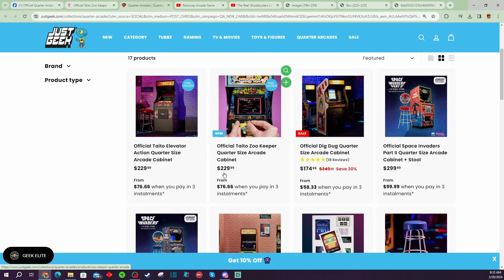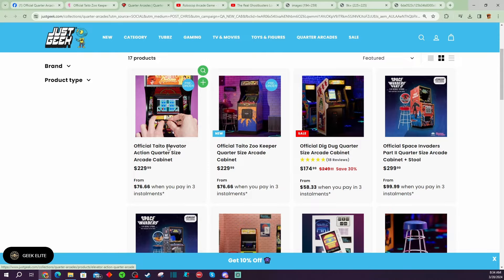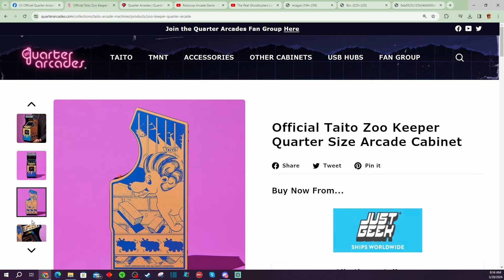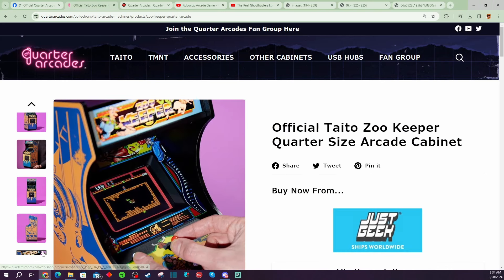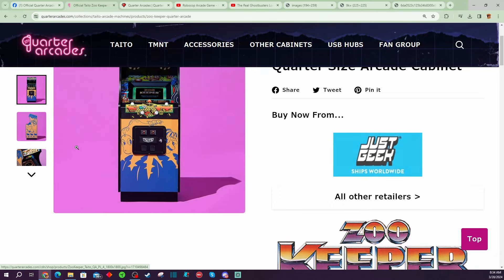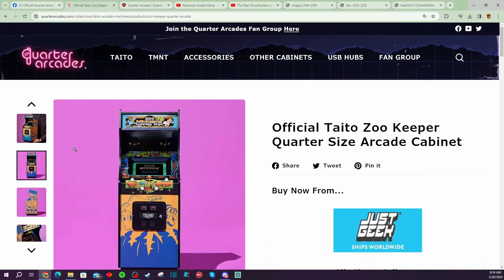At $229, and keep in mind this is the early bird price — these things are going to be $249 regularly. So you are getting a little bit of savings on the initial launch, but still $229 for a couple of arcade games that a lot of people probably feel are average. I myself am a pretty big fan of Elevator Action. Here's Zookeeper — Zookeeper, in my opinion, is a fun arcade game, but it's not a game that I absolutely love or that makes my top 10 or top 20 list. So spending $230 on this one gets kind of tough.